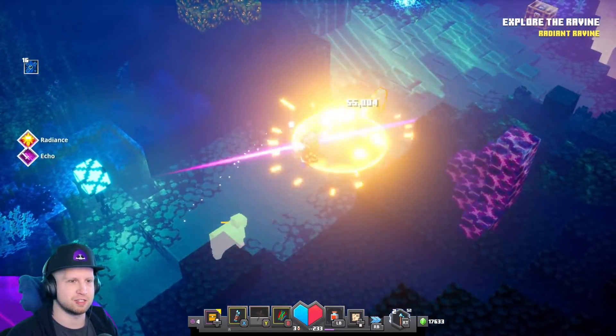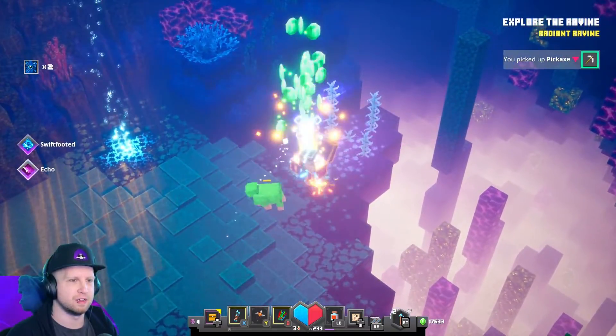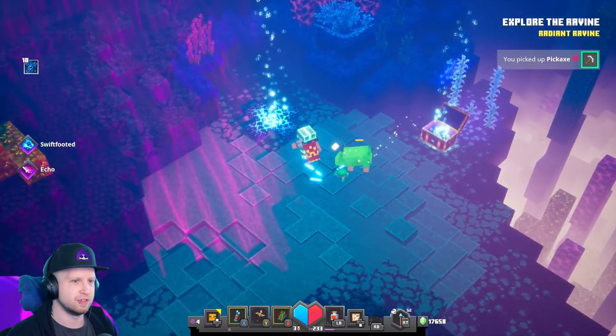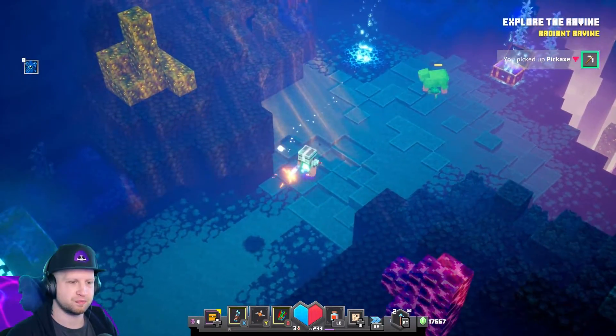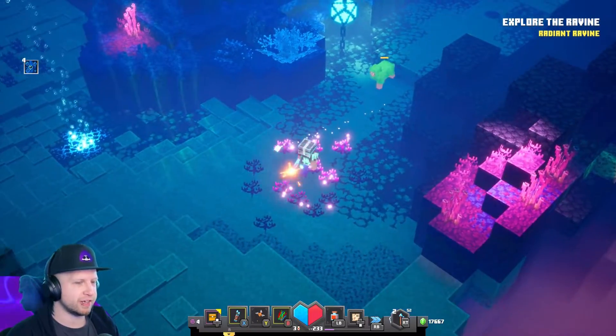I just like the squid armor because it's kind of Cthulhu stuff, and generally that's just one of my favorite lore things. Sweet! Gold chest, super easy. I'll take it. I'm excited to check out this area.